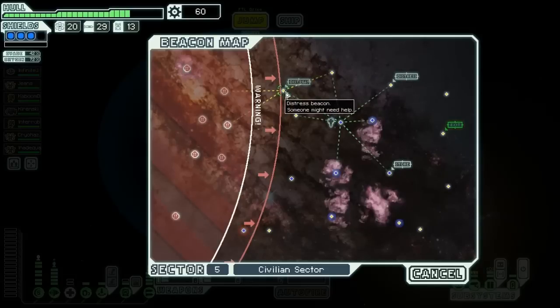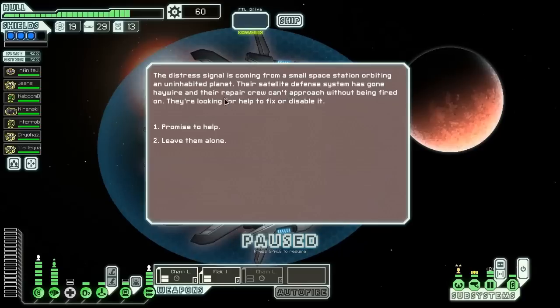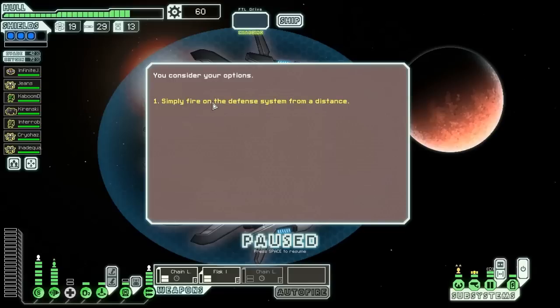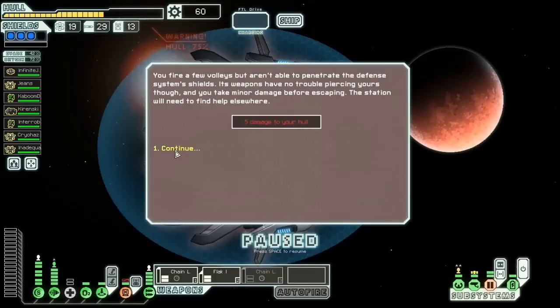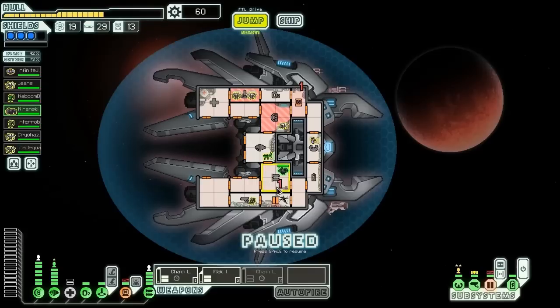We even have time to go to this distress beacon. It looks like they need some help repairing this. I don't think that we are capable of helping them. If you had an Engi, you would have an option for that. If we had an ion weapon, and I think a few other things — our hacking might actually be able to do it. No. We are only given one option here and it is usually not good. Well, that is what we get for experimenting. We just took some hull damage and we are going to have to repair.